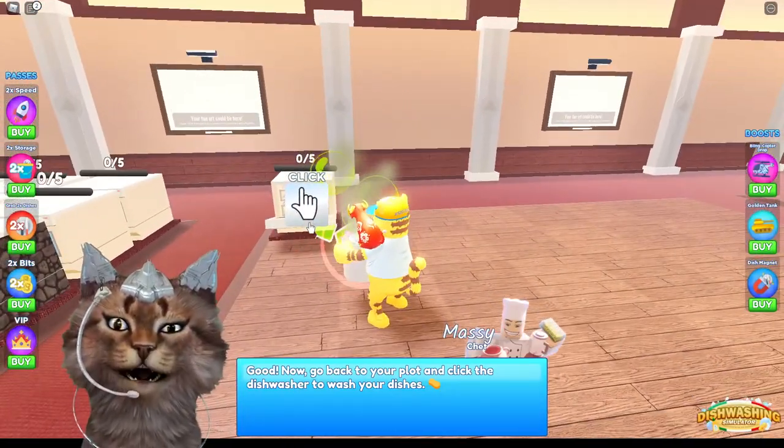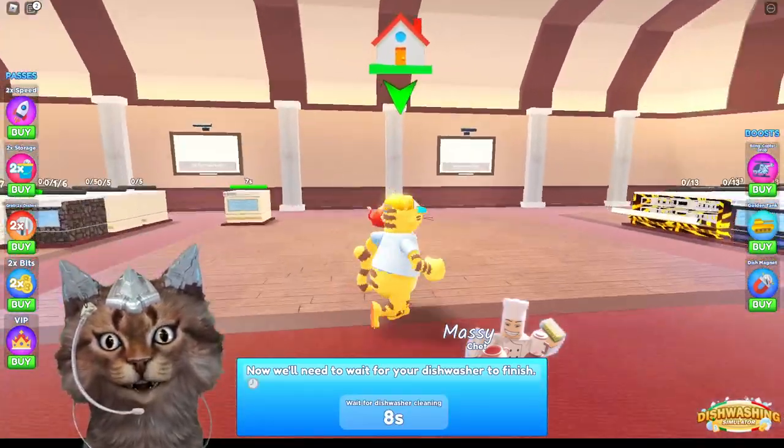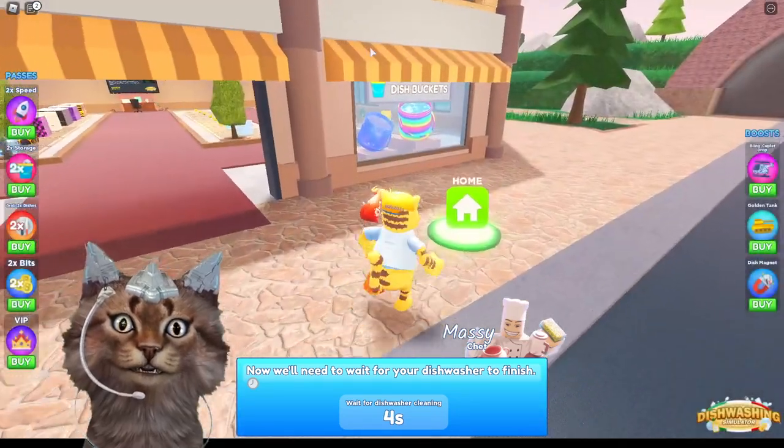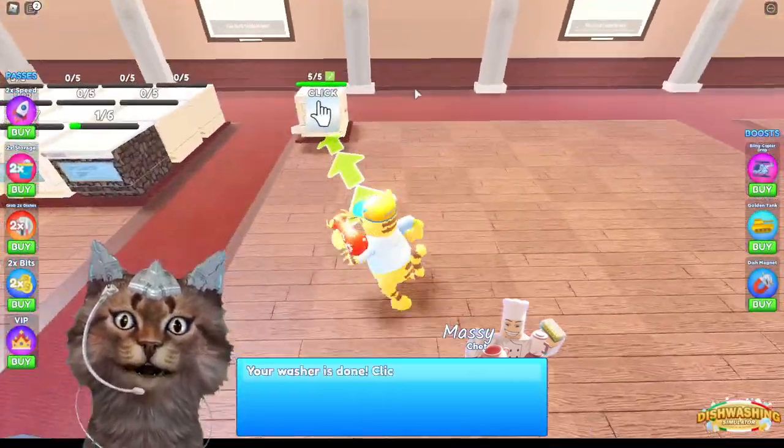It says first head over to the dirty dishwashing conveyor and click the dishes to fill your bucket. Then it says good, now back to your plot and click the dishwasher. So let's put it right there — and now we'll need to wait for the dishwasher. Okay, this is my home I guess. Wait, where'd I go? Let me go back home — I went to the upgrading place.